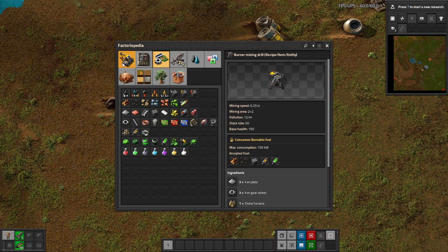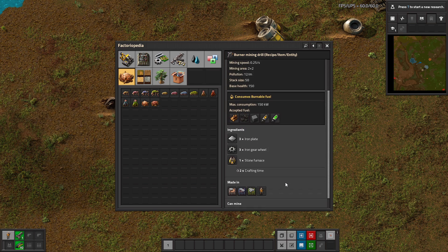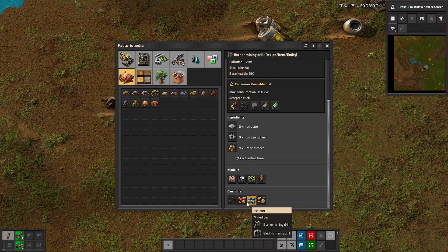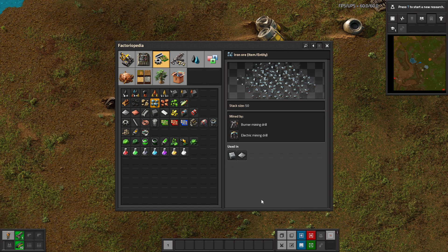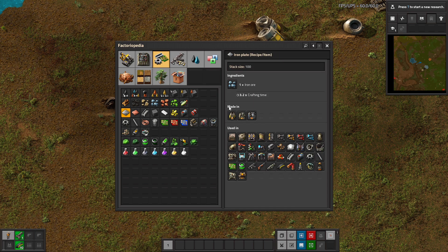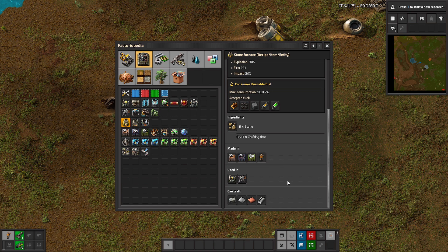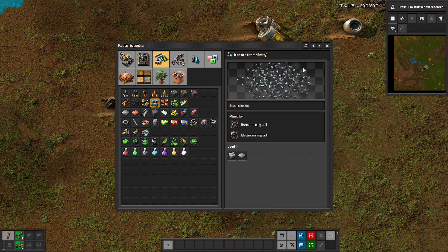The Factoriopedia lists every item in the game, even ones you haven't unlocked yet. On the right is a breakdown of the current item's stats and capabilities. The two immediately available fuel types are wood, with a fuel value of 2 megajoules, and coal, generally superior at 4 megajoules. The burner mining drill can extract stone, iron, copper, and coal. The stone furnace also requires fuel and can produce iron plates, copper plates, and other items. There are back and forward buttons to navigate topics, and a search function to filter items on the left side.